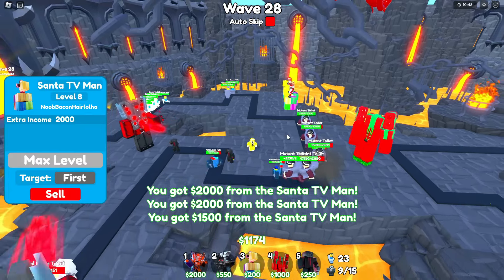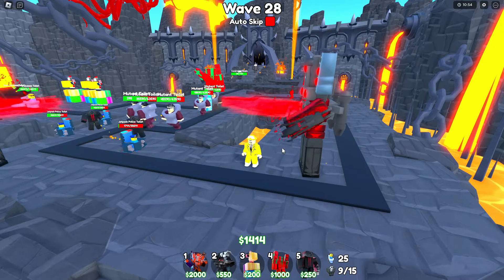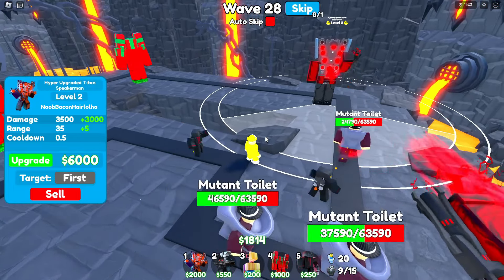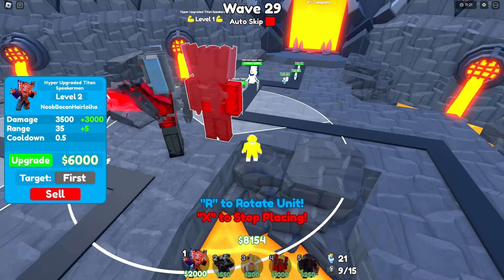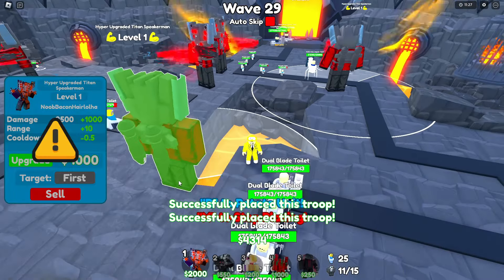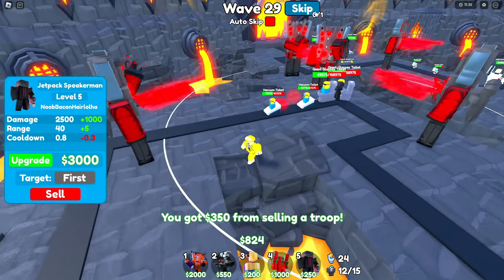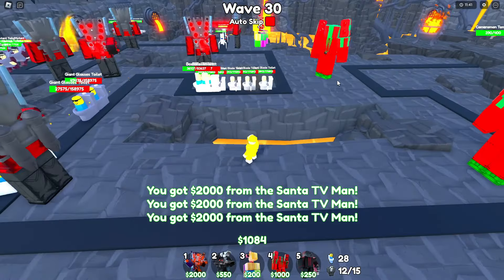We got 3MX level. I need the money. Somebody pay me my money. Hyper upgrade to the Speaker Man — pretty good strat. After this wave, what I can do is probably sell all the Santa TV Mans and place a bunch more hyper upgraded units all over. And then we're gonna delete the Jetpack Camera Man and Speaker Man because it's doing pretty garbanzo.